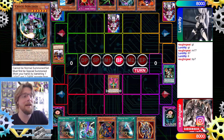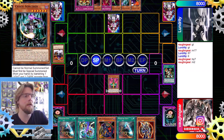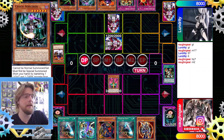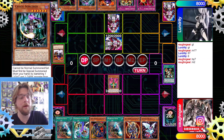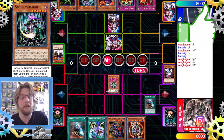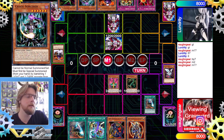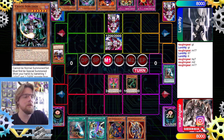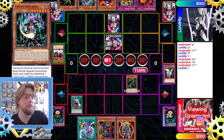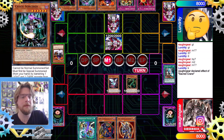We go into battle phase, swing, they use Kycoo to draw — Sinister Serpent, not bad — then we pass. They drew into Jar of Greed, a bunch of dead cards. They set the Spy and pass. We draw Sacred Crane, normal summon it, Monster Gate it, and we get Thunder Dragon — not so good but at least it's something. Then we use Monster Gate again on Jinzo because we want to do the Dimension Fusion play.